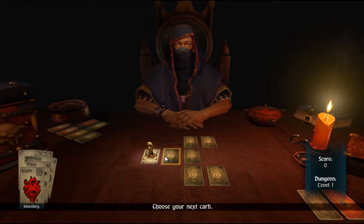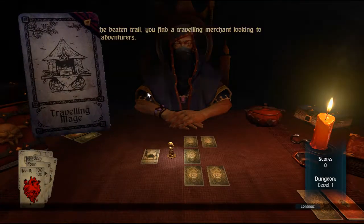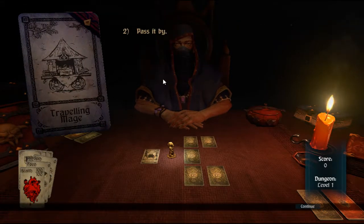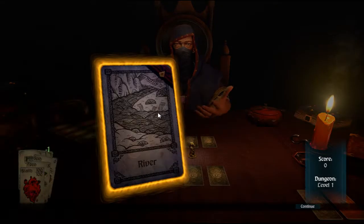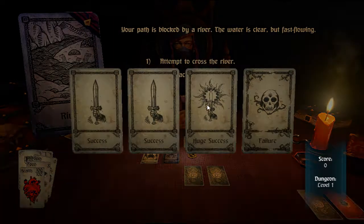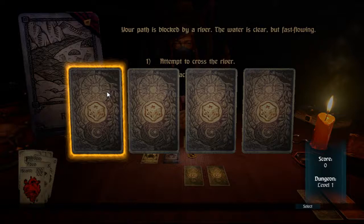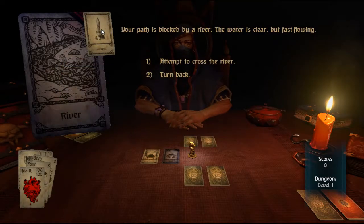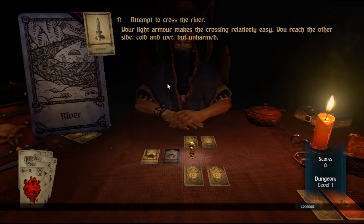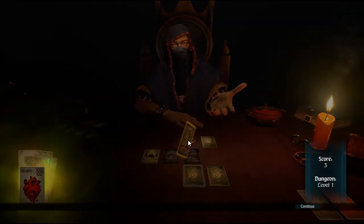This is your guy — this little golden guy. We've just drawn our card and got the Traveling Mage. There's no food or gold, and these are shops which you can go to. I'm just going to pass the shop by as I've no need right now. And now I've got a river — this is where the chance aspect comes in. If I click 'attempt to cross the river,' there's a huge success, a failure, and two regular successes. I picked a regular success and crossed the river easily and unharmed.